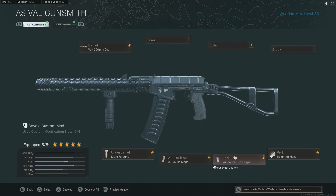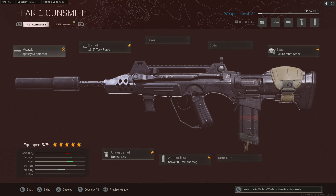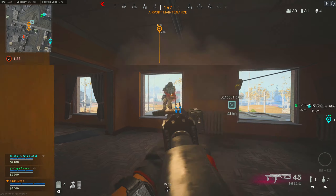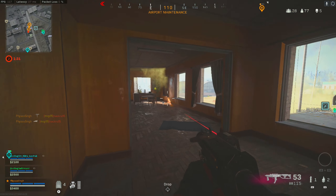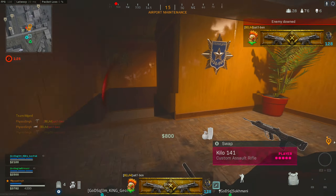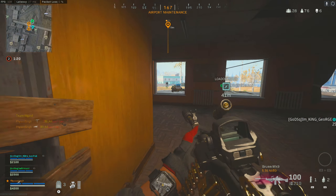First we have an AS Val build which is built to be similar to an SMG, then we have the meta CR-56 AMAX, then we have the overall best class setup for the FFAR1, and finally we're going to compare it to the Cold War MP5 just to see how it stacks up against SMGs. You might not agree 100% with these builds, but this is what I think will be most popular for each of these weapons — we're comparing the FFAR1 to other weapons similar in time to kill, with the correct build for how you'd actually use each gun.